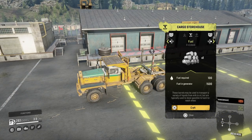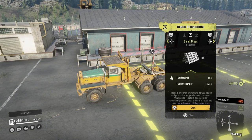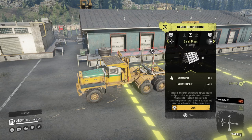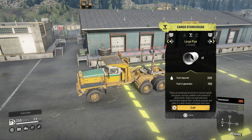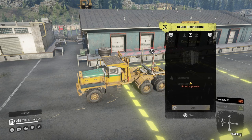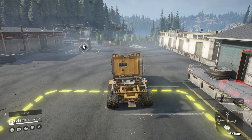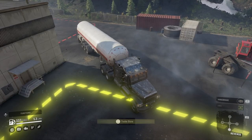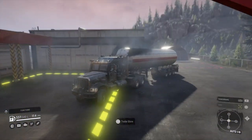When the generator runs out of fuel you can bring a fuel tank, top the generator back up, and build more stuff. Cycling through this zone there's fuel, small, medium, and large pipes, and cargo containers. I built two of each — you can see the fuel in the generator going down — and then it says you have no fuel left in the generator. So I drained that one.